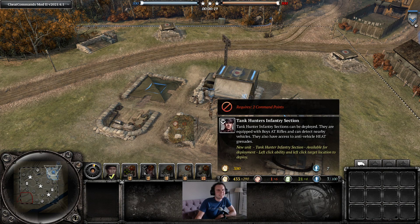Second, we got some tank hunter infantry sections to help you kill enemy light vehicles. You can upgrade them with PIATs and they might do some decent damage versus mediums as well.